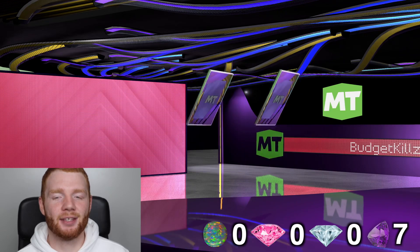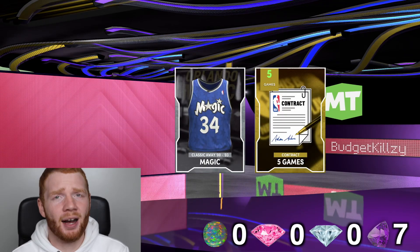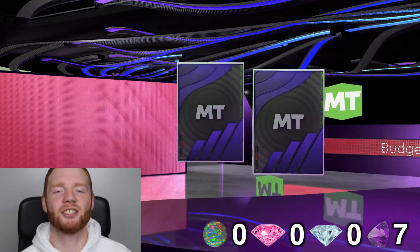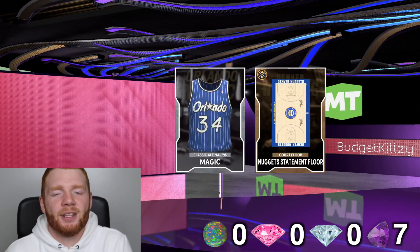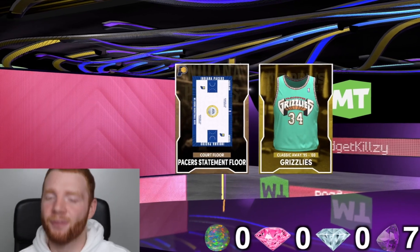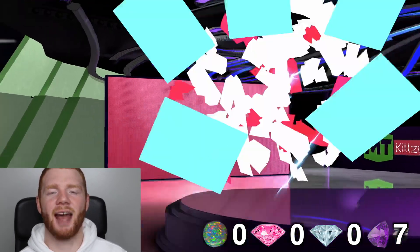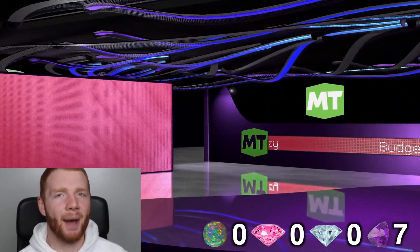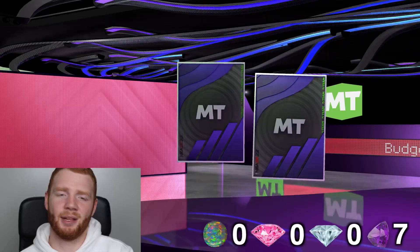I'm definitely not complaining about getting amethyst players — worst case they quick-sell for 800 MT. Their prices are the cheapest they've ever been right now. I really want to see the pink diamond animation because even David Robinson goes for so much MT — I feel like the pink diamond glow is actually better than galaxy opal. My goal for this whole pack opening is just to get one shake. We also get a look at some new jerseys and arenas, which are actually really cool.